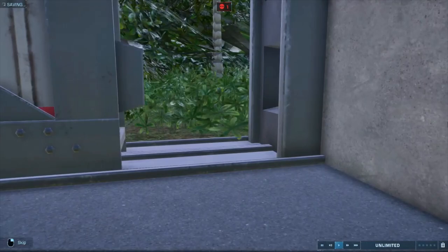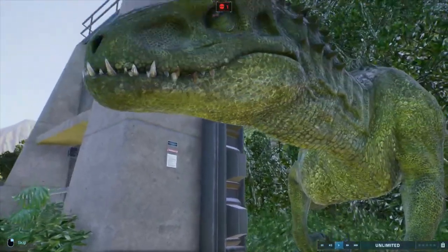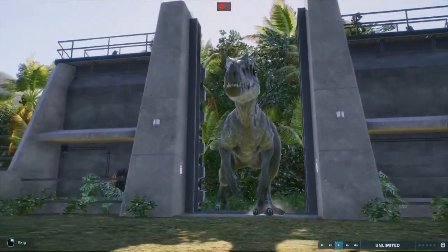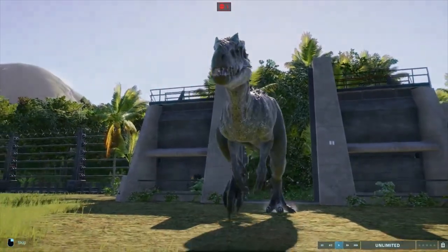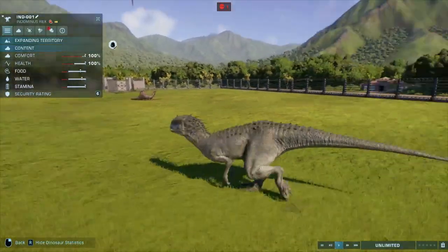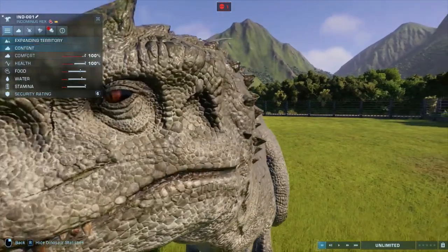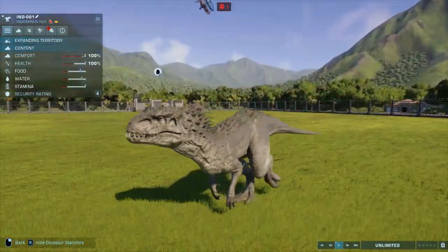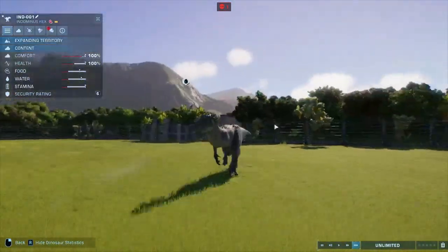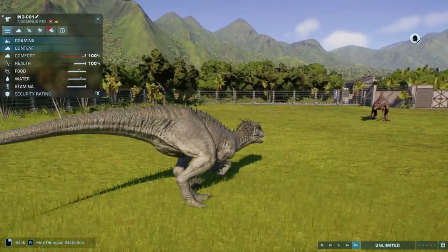Indominus Rex — let's see what I can do. Spino's walk is somewhat more like the Indominus Rex. But we're going to have to see what these two do to each other. It looks like the sky may have been updated. We're about to see two heavyweights go up against each other — the Indominus Rex versus the Spinosaurus. We've seen T-Rex versus Giga, T-Rex versus Spino, and Giga versus Spino.